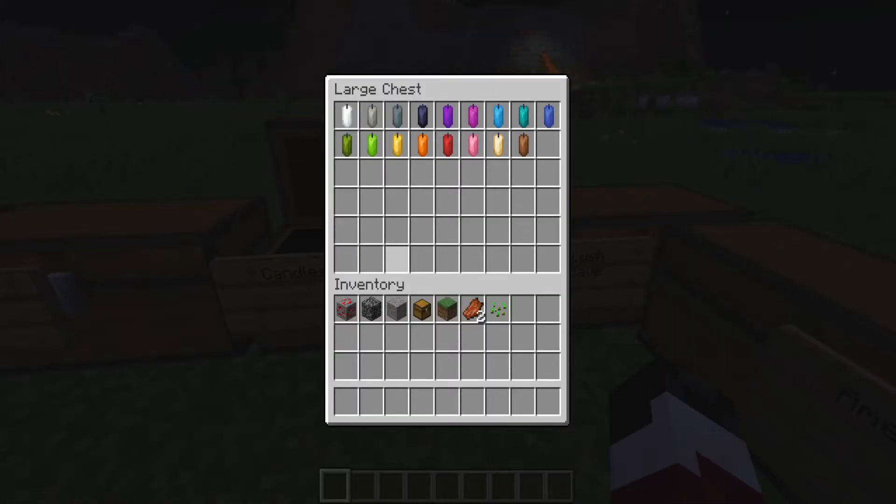The next thing is candles — the scented candles, I'd like to say. There's the powdered snow scented candle, the chalk scented candle, the poop scented candle, and the ocean breeze scented candles, as well as the lime, orange, and apple scented candles. Yeah, they smell real good.